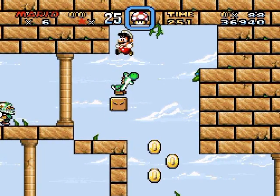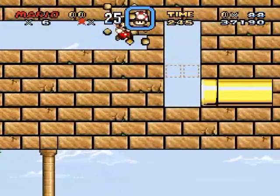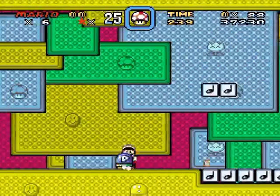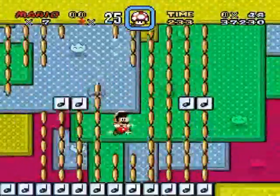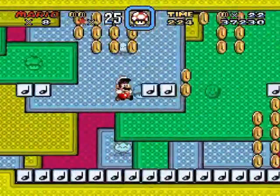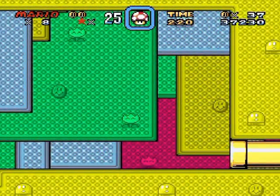It modded the levels to certain extents. Oh, I need to get up there — there's a secret up here! It modded the levels to certain extents but some figments remain, like the overworld and certain elements of the levels. And I've got to stop holding the run button when I hit a P-switch — always got to remember that. And yeah, more coins for bonus classic Mario stuff.